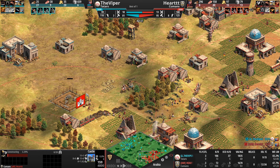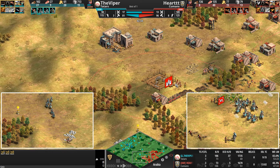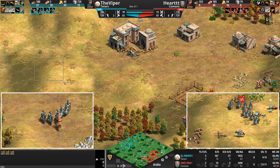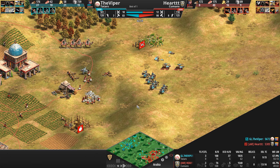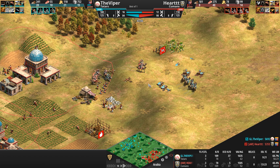Some camels die, some cav archers die — nothing new in this game. And finally, somebody puts down a castle! It defends the gold and gets the high ground — a fantastic location. The Timurid Siegecraft trebuchets from the Tatars should be able to reach from there. Another scorpion did go down but a bunch of cav archers too.